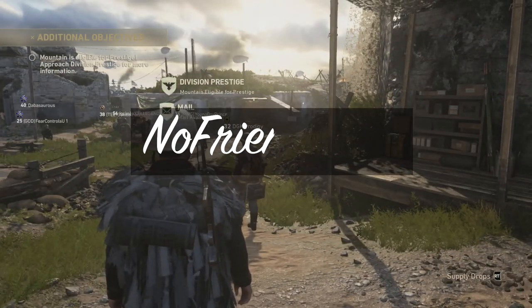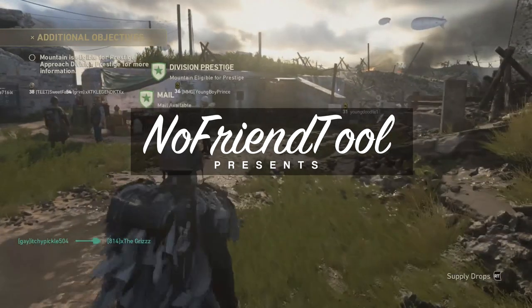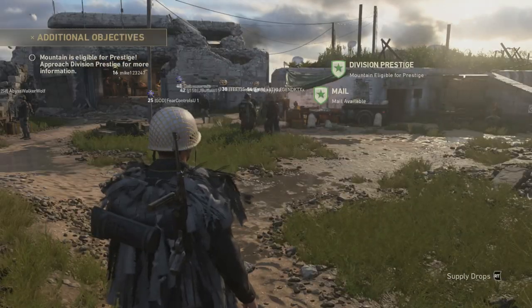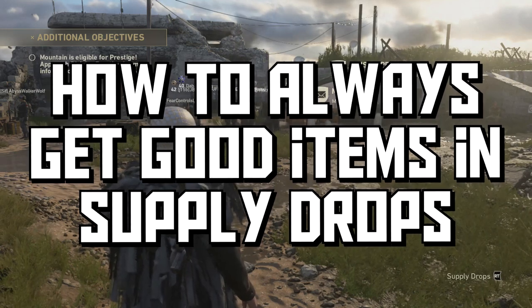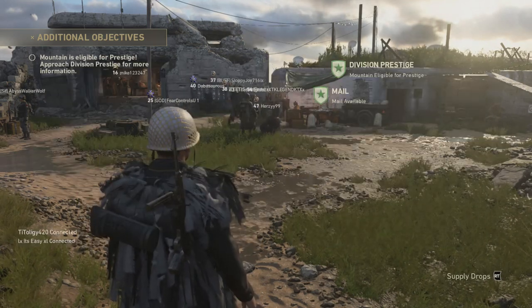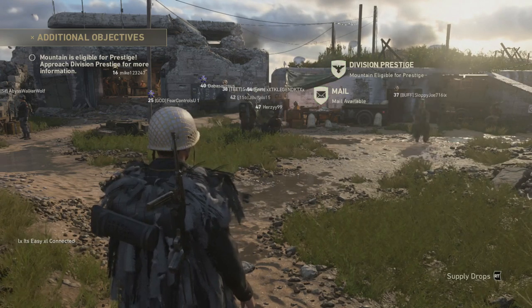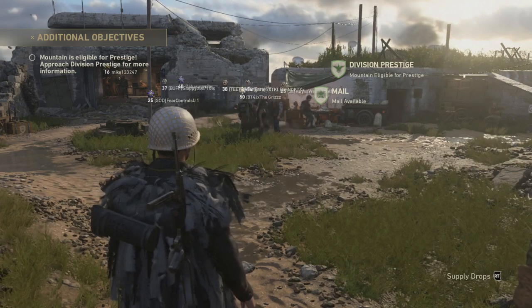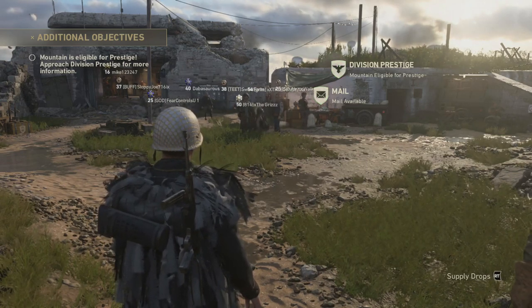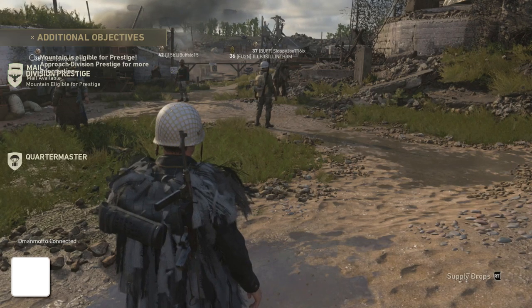Yo, what is up guys, it is No Friend Tool here coming at you with another Call of Duty: WWII video. In this one I'm going to be showing you guys how to get good things in supply drops all the time — whatever you want is going to be in every single supply drop from now until the end of time. It's a little exploit that I found that I think is very detrimental to the game. Now before I get into the glitch slash exploit...